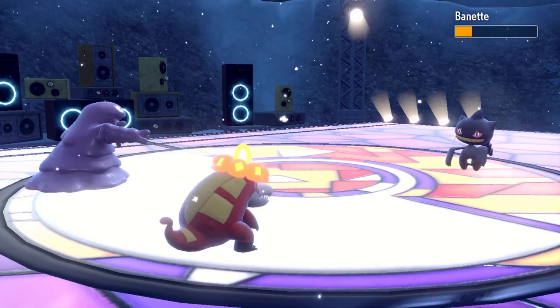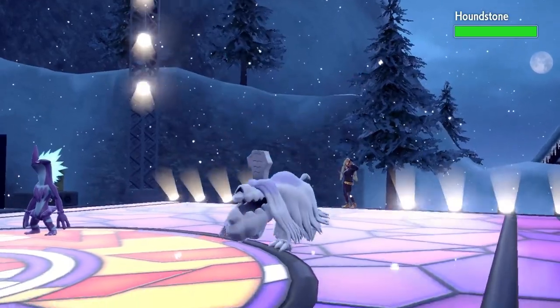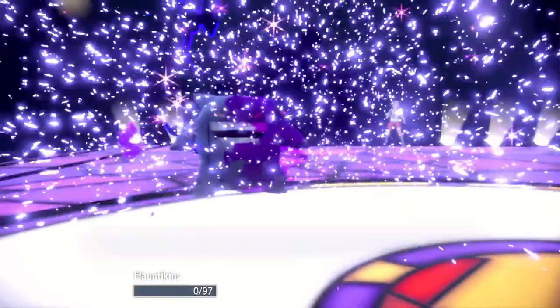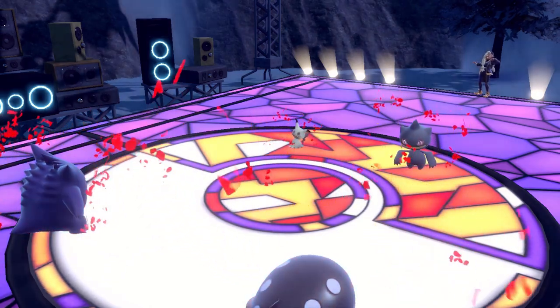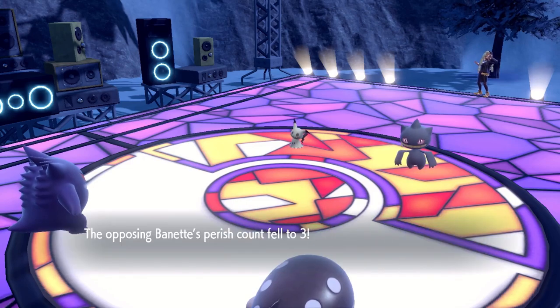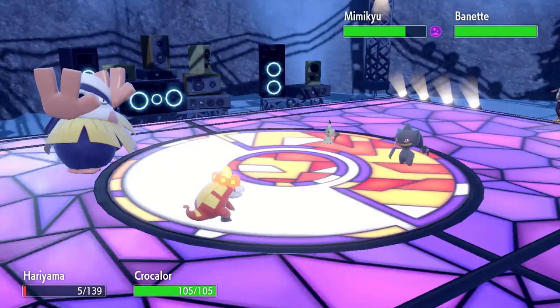We run into the biggest problem our strategy has in double battles: unlike in singles, we're not given the chance to swap in different Pokemon when Ryme sends out her last 2 Pokemon. If Gengar is out before Mimikyu and Banette go down, Banette — who can't be slept due to Insomnia — will use a super effective move and kill Gengar. But if we delay the switch until one of our Pokemon has gone down to her second duo, they'll already have the speed boost from the crowd and Gengar will be outsped and die before using Perish Song. The solution: time it so one of our Pokemon goes down to Mimikyu or Banette on the same turn that Perish Song ticks to 0, giving us a chance to switch Gengar in alongside her Toxtricity and Houndstone.